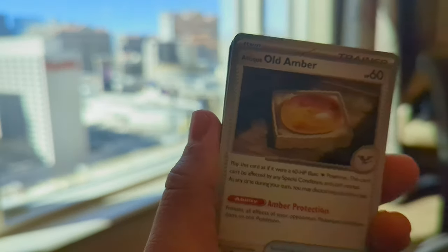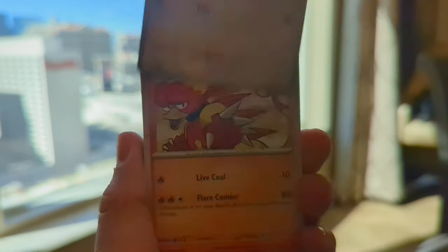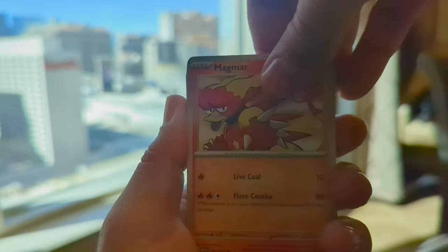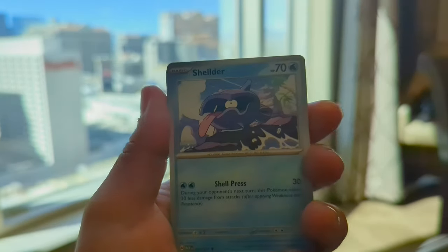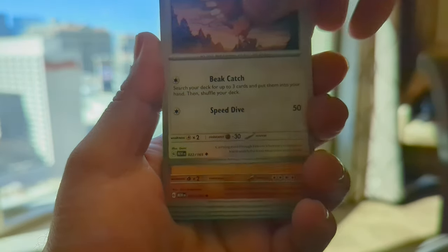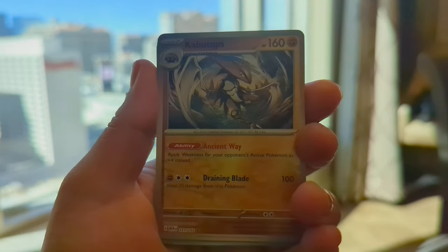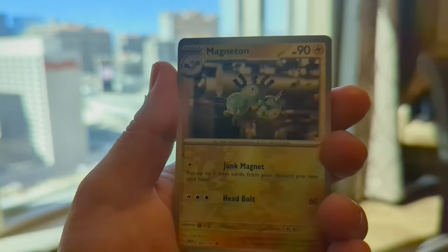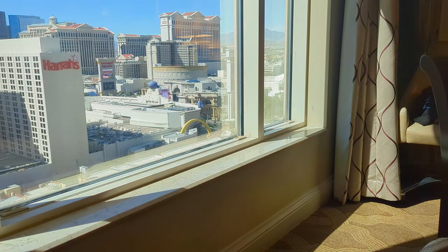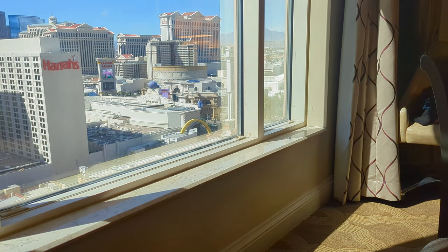Alright, let's see. I got an Old Amber, Pidgeotto, Magmar, there we go — Shellder, Zubat, Onix, Dragonair, Kabutops, Reverse Magneton, and a Jolteon. Nothing out of those. Last pack of the video.